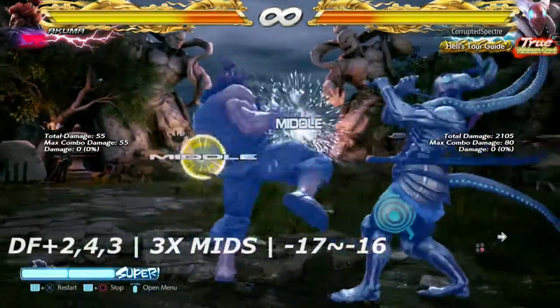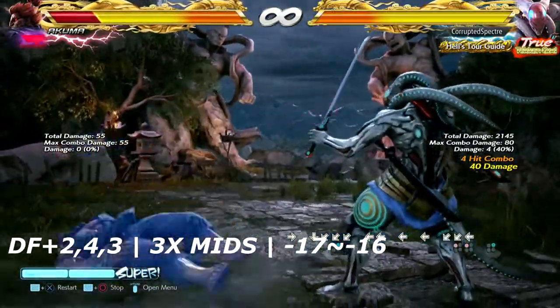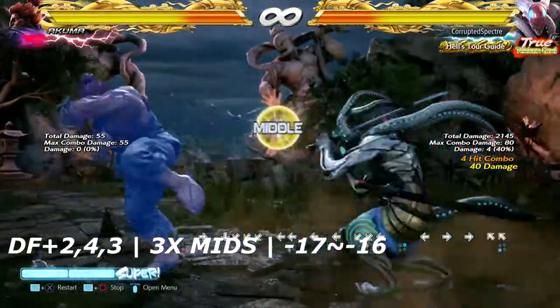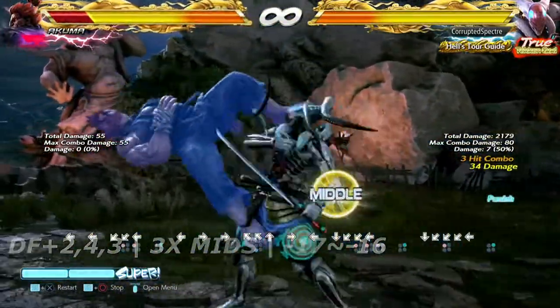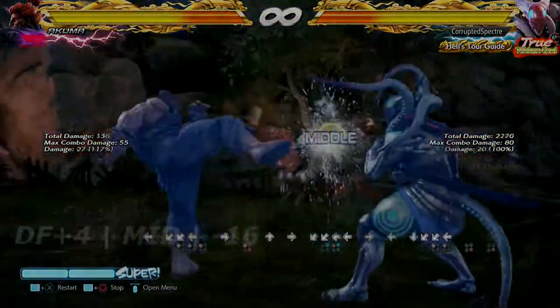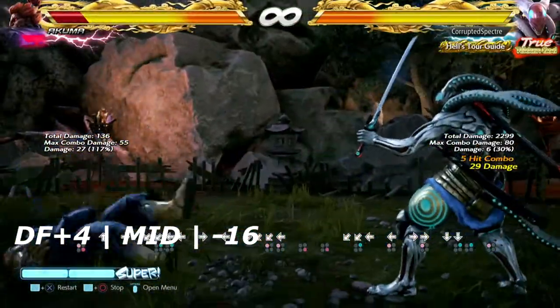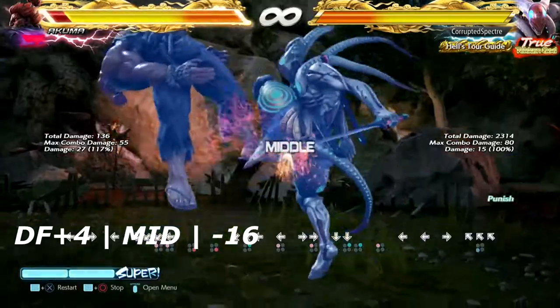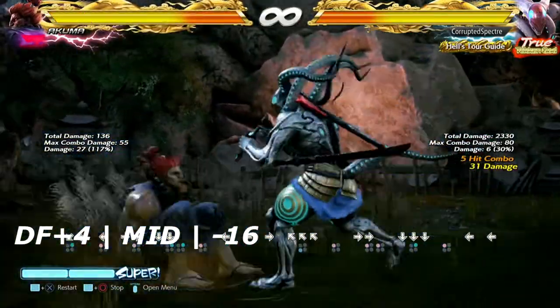Up next is down forward 2,4,3 — a three-hit string. It does have a bit of pushback on block, so down forward 1 may not hit, but crouch dash 1 most definitely will. Up next is down forward 4 — just a mid kick — but believe it or not it's negative 16 on block. That's crazy.